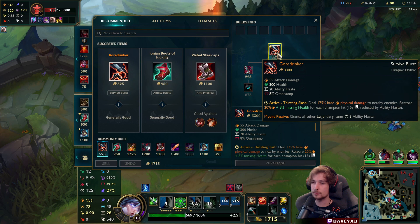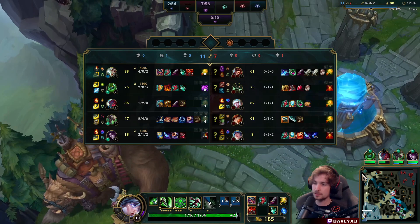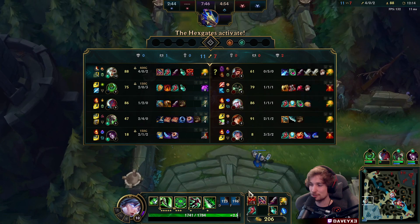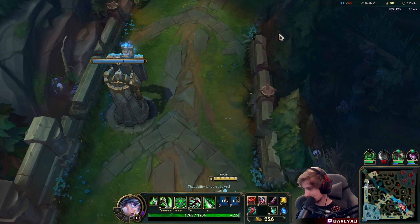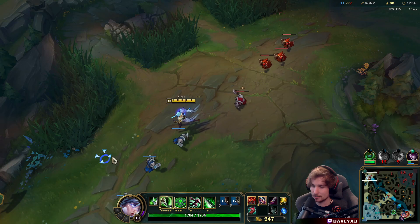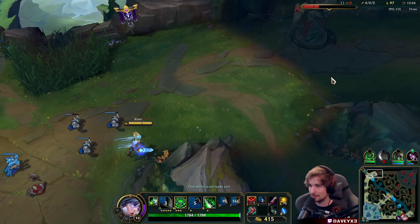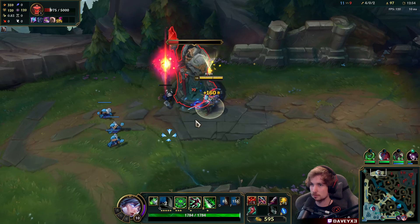Now we go for Goredrinker. Goredrinker and Divine Sunderer are the two main items you're going to be building. Ever since the durability patch, Divine Sunderer has been getting a lot of attention from many champions, Riven included. But after a lot of experimenting, Goredrinker is still better. Divine Sunderer is certainly not a bad item, it just doesn't beat Goredrinker — because Goredrinker has a lot of wave clear, survivability, and ability haste, and it just fits better for Riven. Divine Sunderer is more situational; you're much more likely to build Goredrinker in most of your games.